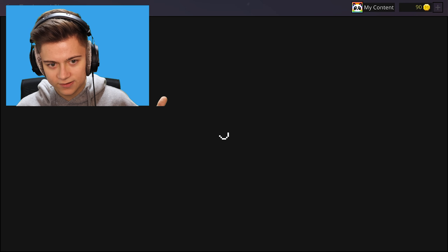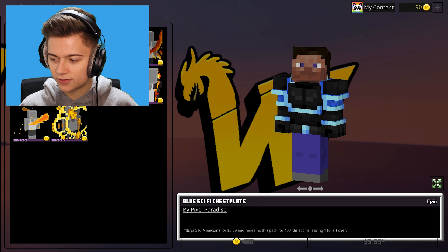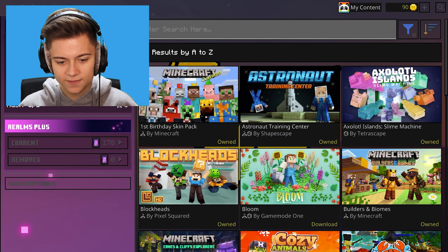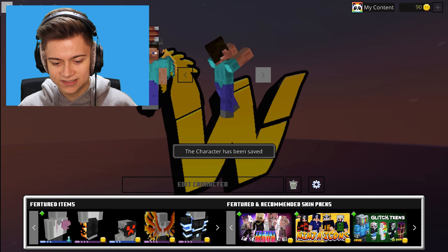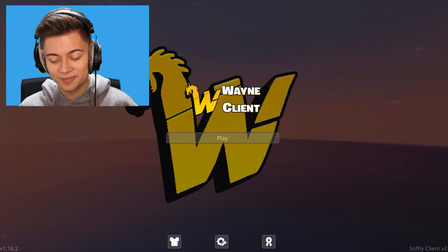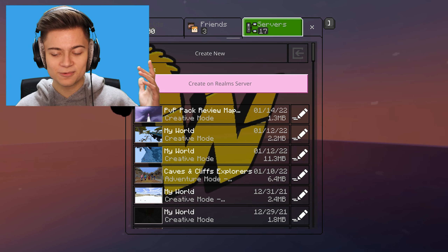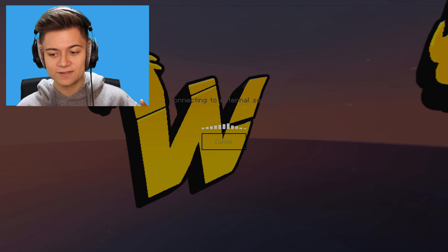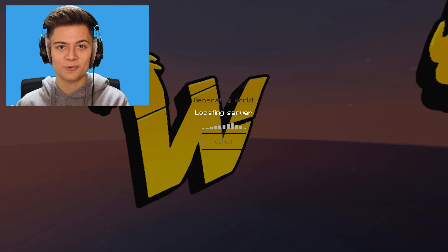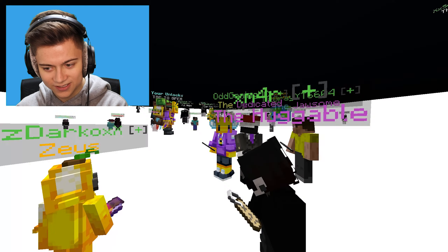I guess we could just go in here. We could just go in there and press, like, My Content, I think. But that's the stuff we own — that's not really the Minecraft marketplace. So yeah, I guess maybe you just can't go to the marketplace. Anyway, we're not going to the marketplace anyway — we've already claimed all of our free gifts. We're going to go in the Hive and try to get some more wins on Skyward. So without further ado, let's go ahead and drop in.